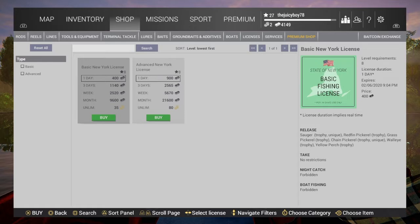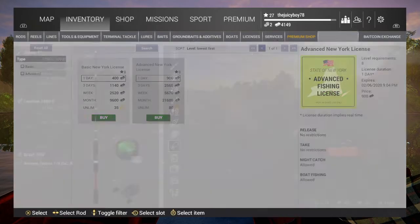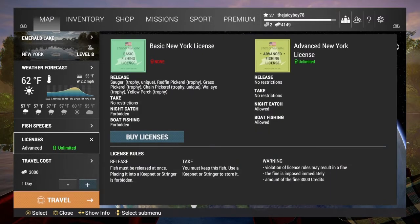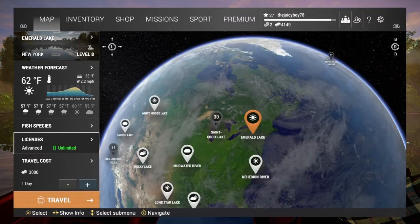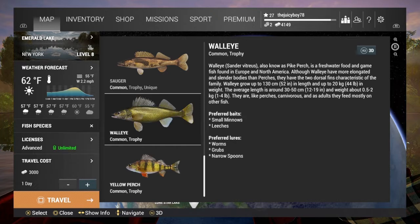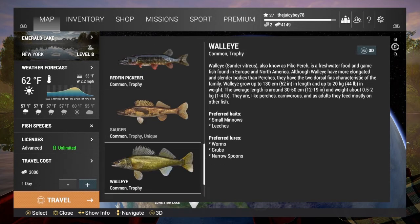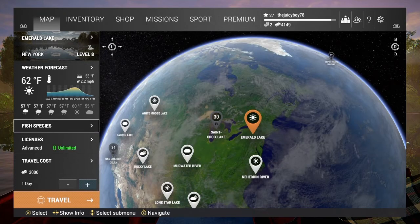If you're a normal player it's going to cost you about 900. The reason you need the advanced license is because the basic license won't allow you to catch fish at night. You have to release walleye, even trophy walleye, and night catch is forbidden for the fish we're going after. Today we're talking about the walleye species - that's the big money-maker for this lake. You can catch other fish but it'll take much longer to make your profit back.